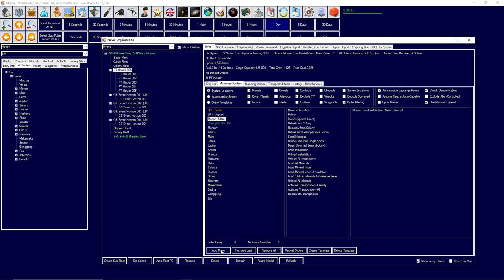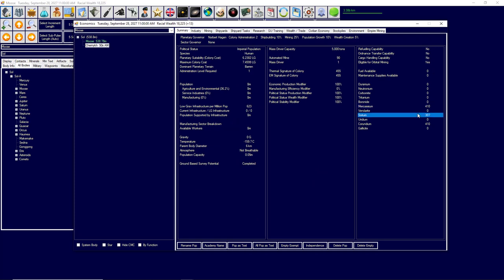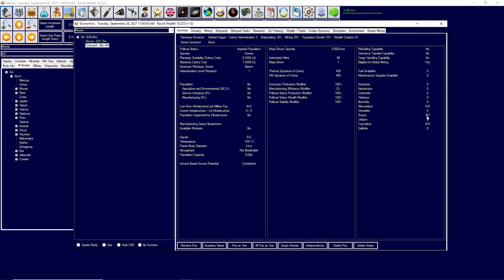I need to get a mass driver to Chemyuk so I can actually move those minerals. Load installation — load mass driver — I only want to load one. In previous versions of Aurora it was very easy to accidentally pick up all your mass drivers from Earth and take them somewhere else, which becomes a problem because Earth can no longer receive minerals. You could basically destroy your colony by accidentally taking away the last mass driver. So unload all installations at Chemyuk, return to Earth, no cycle move. Now going to Chemyuk — we've collected these minerals. Under mining, set mass driver destination to Earth, and that's done. Now Chemyuk will shoot all these minerals at Earth to fuel my economy.